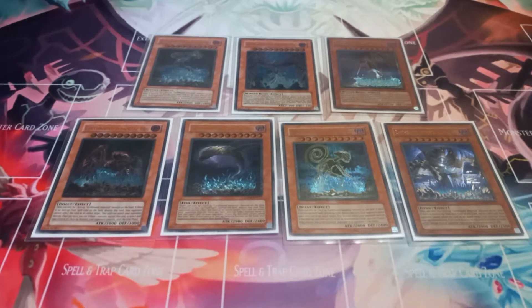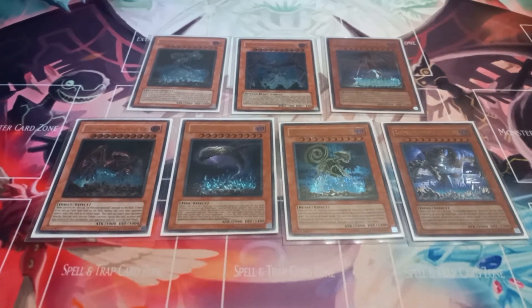The Earthbound Immortals have been some of my favorite monsters since they first showed up in the anime Yu-Gi-Oh! 5Ds. Ever since they showed up, they've always been one of my favorite boss monsters, so whenever I play an Earthbound Immortal deck, I have to play all seven. They all share the effects of: if there's not a field spell in play, they self-destruct; they can't attack directly; but your opponent can't target them with card effects. They each have their own individual effects from there.